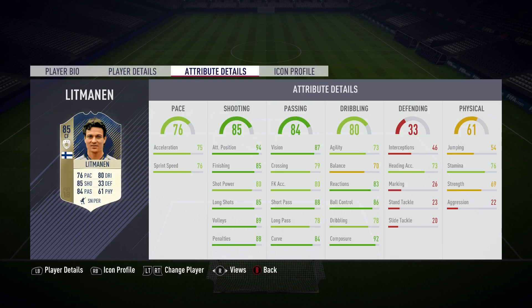Passing wise, he's got 84 passing but he has got 87 vision, 88 short pass, 84 curve and only 78 long pass. Dribbling wise, it says 80 on the card but he's got 92 composure, 83 reactions, 86 ball control. He's got alright heading accuracy, his stamina isn't great but neither is any of the legends, and his strength is pretty poor at 69.